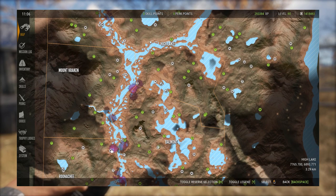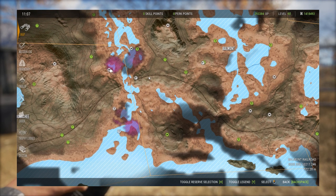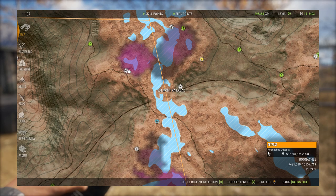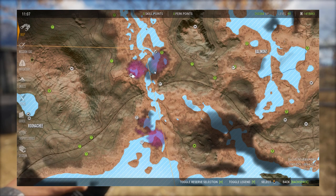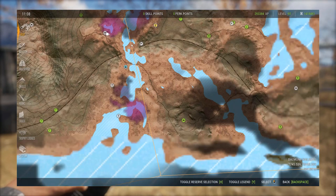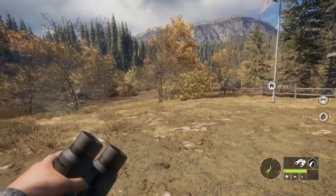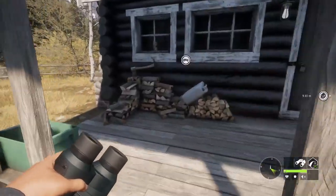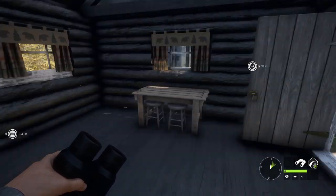The first thing you're going to need to do when you want to run this route is spawn down at the Runachi Outpost — this is the best place to spawn in my opinion. I've got some hunting pressure right now so my zones aren't really popping up, but if you don't have a lot of hunting pressure in these areas you're probably going to see a lot of whitetail.